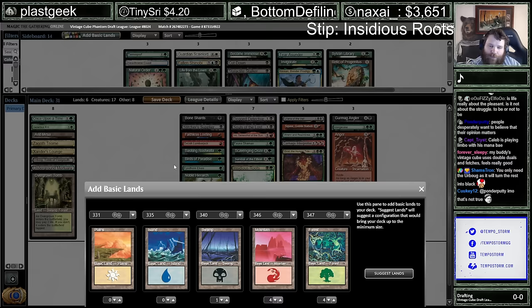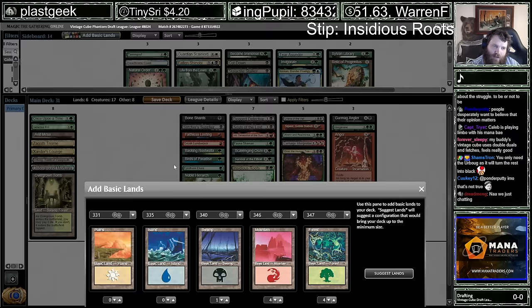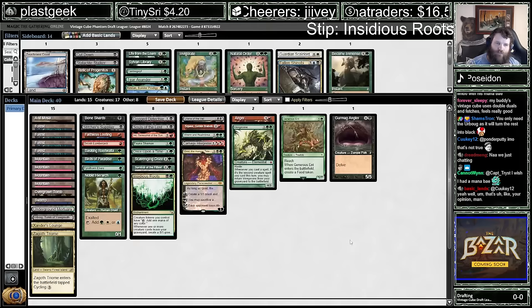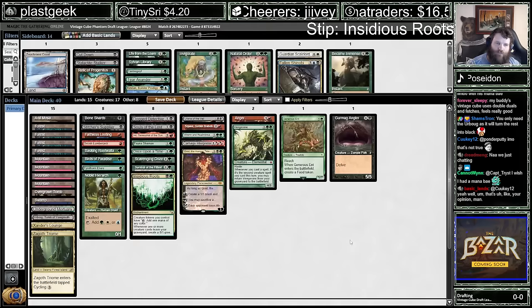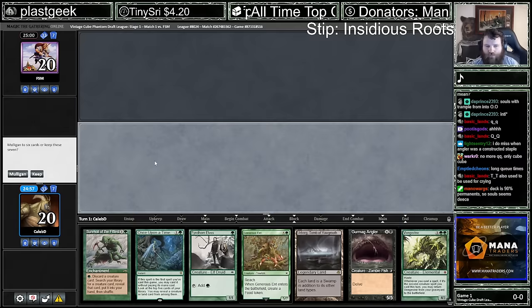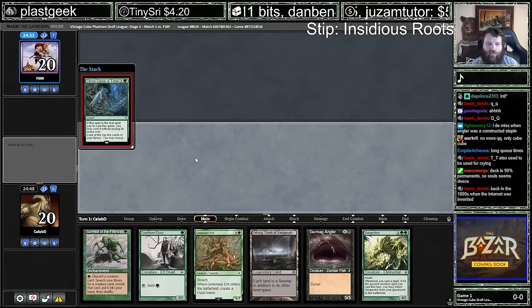The green was barely enough — we're at like eight-ish green sources, plus the Once Upon a Time. Yeah, the Once Upon a Time helps, the Birds helps, but this is as low as we can go on green sources. In an ideal world we'd have like one more even. Alright, let's give it a shot. I'll stop moping and play some games. Hopefully this Once Upon a Time can find me an untapped green source, so I can go turn one dork, turn two Survival activate — that's the way better line.